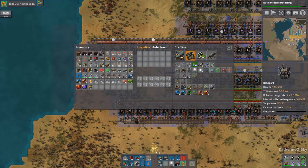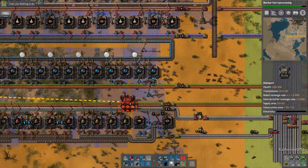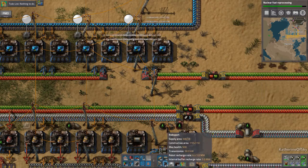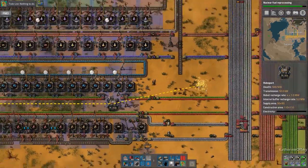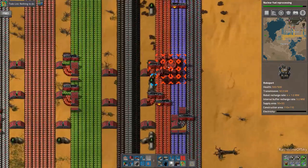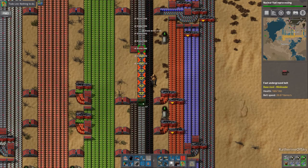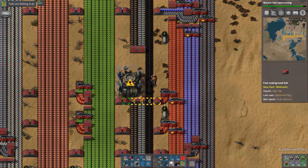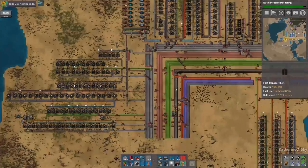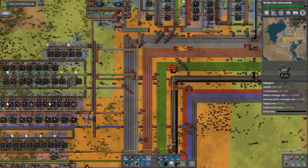We'll just put the radar here — it's very handy. Let's go ahead and start placing down some roboports. I think we're going to take the pump thing off and instead put roboports here because for a while we're going to need them. Let's put one there. I'd also like to have one somewhere along here as well — maybe up here.